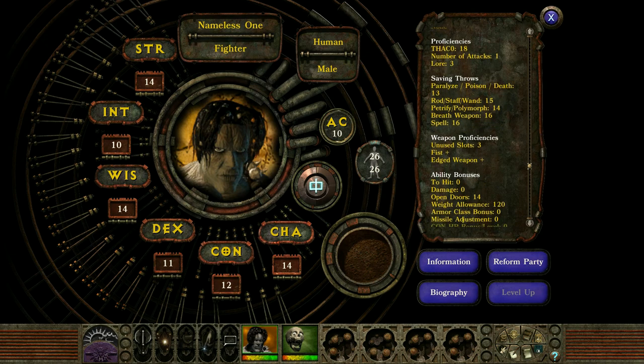There are also your weapon proficiencies. The Nameless One will have a limited selection of weapons to use — no conventional greatswords or two-handed weapons — but this game is different, and some of the weapons the Nameless One has are really great. After this, last is your ability bonuses from your stats.